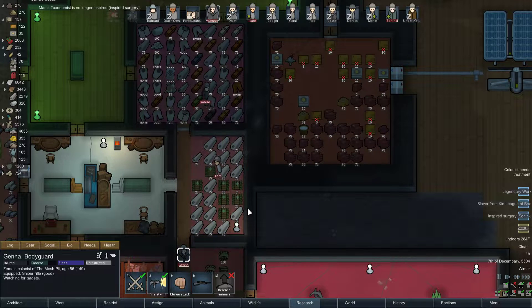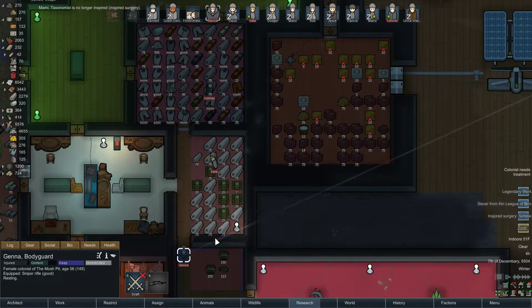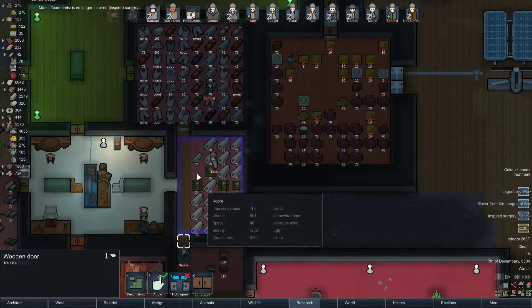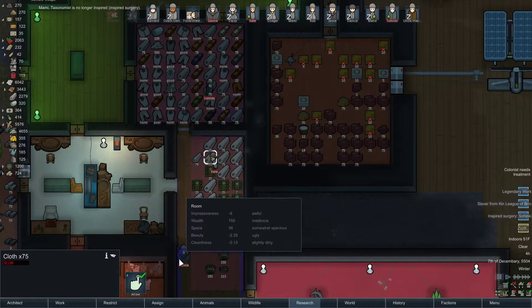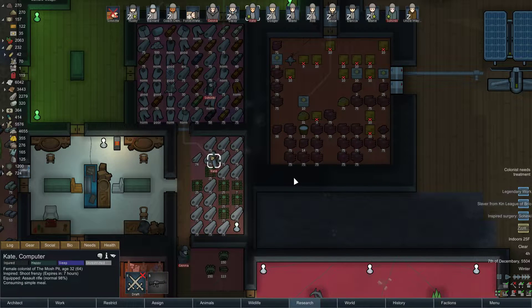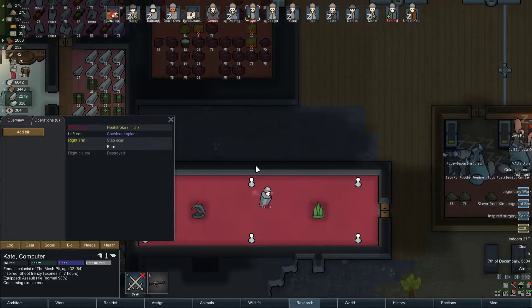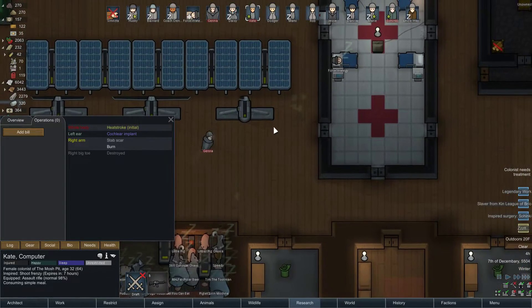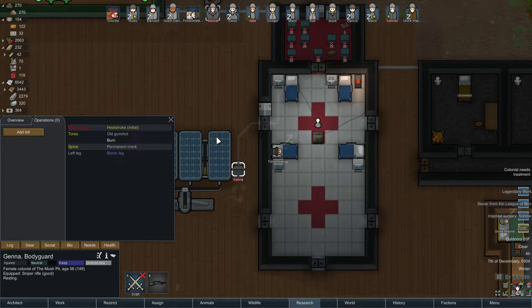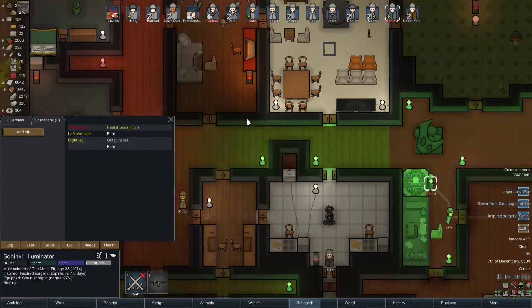We've all played FTL long enough to know that you deal with superheated air. Kate, what are you doing? Okay, make sure — right arm was burned. Jenna is okay. What? So Hinky. Okay.